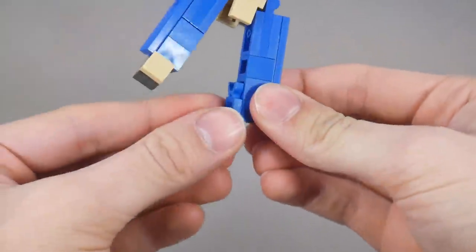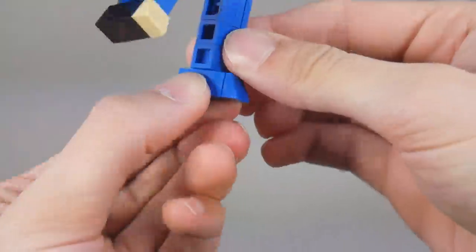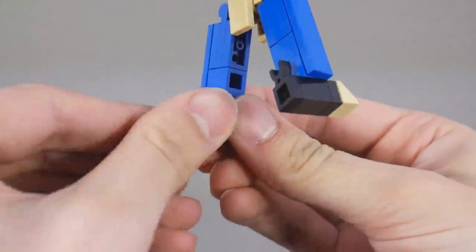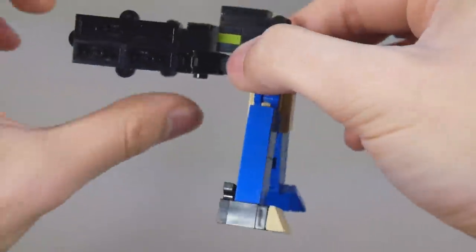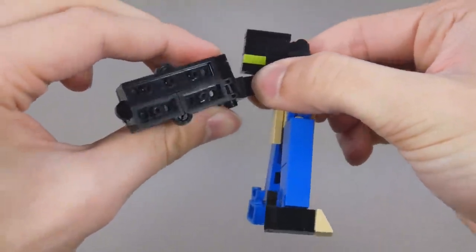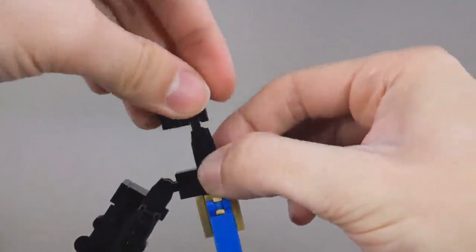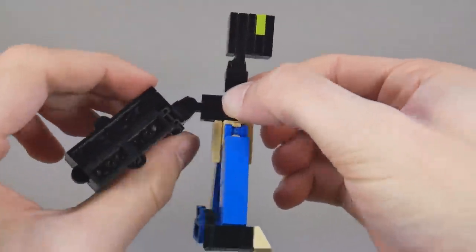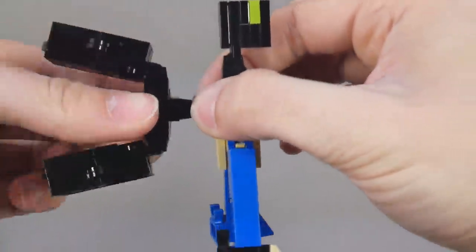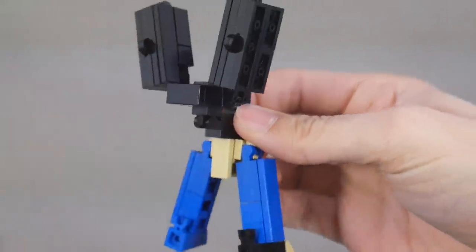For this foot, first we're going to rotate the clip, then bring the foot forward, and rotate that onto his heel. Now we're going to take this back assembly and swing that down. That will allow clearance so we can bring up the head and swing that around. Next, we're going to rotate this entire assembly and bring it up onto the back.